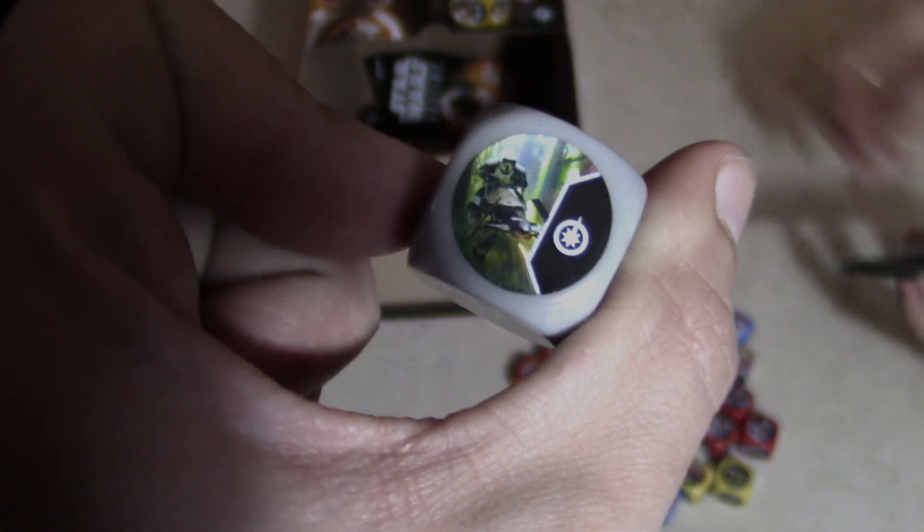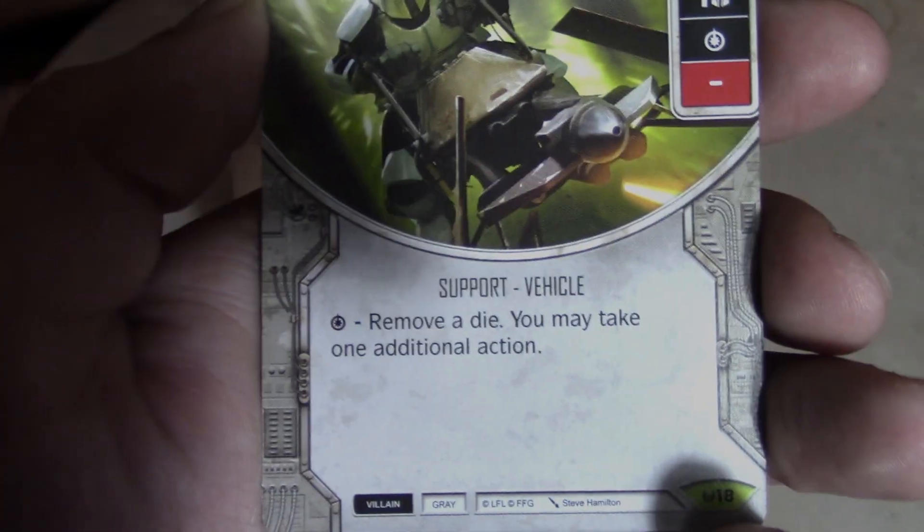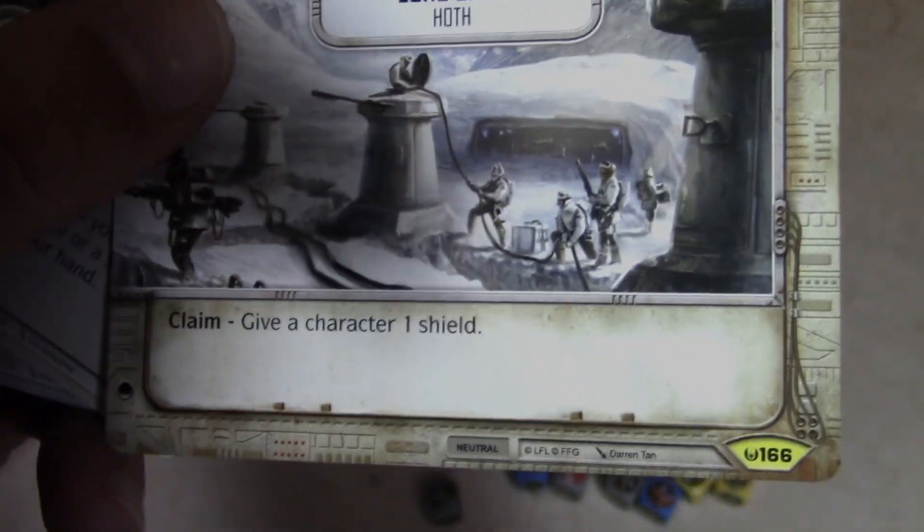Two packs left — hopefully we can hit another legendary. Oh, another Imperial Speeder Bike — we just pulled it two packs ago. Speeder Bike Scout again: remove a die, you may take an additional turn. We got Echo Base in there at least, and then Scavenge, Drudge Work, and Defensive Stance. Lexi's got the last pack.